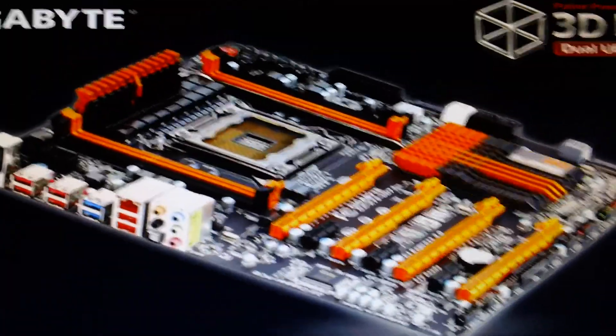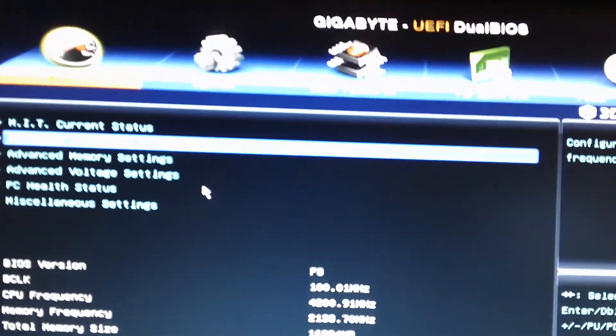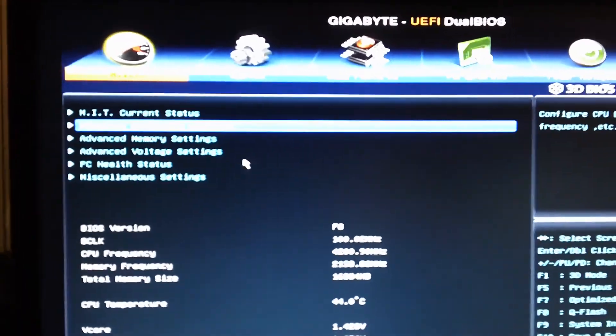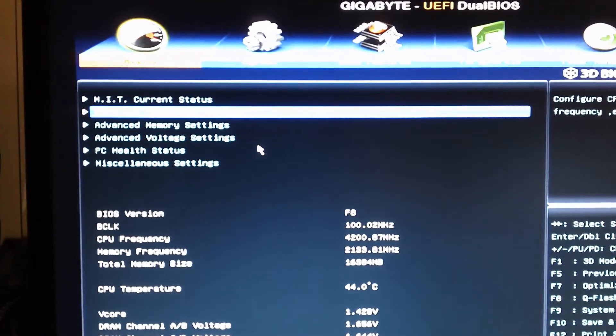I'm running the F8 BIOS. When I go into the operating system it says 4.2 even though I have it set to 4.5. I think that's the F8 BIOS limiting the overclock I can get, which is probably good because I don't want to explode like LAVCO did. I do think his was because of a fault in the board, a defect, but it might not have been, and this might be what they're fixing with the F8.